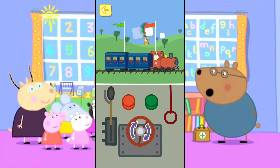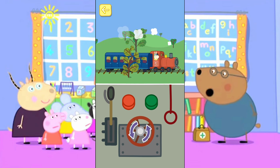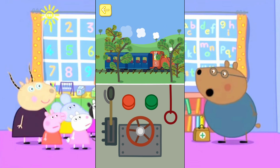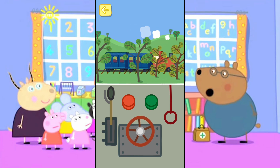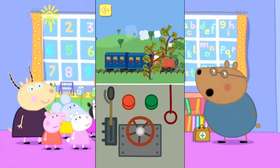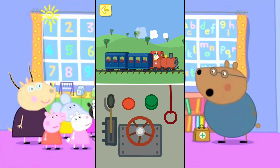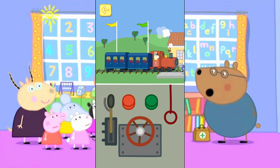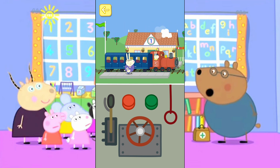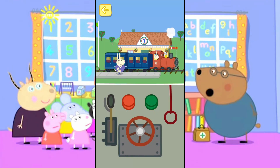Turn the wheel to make the train go faster. Turn the wheel to make the train go slow. Touch the red button to stop the train. Well done, you've won a token. The train has stopped.